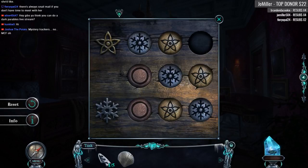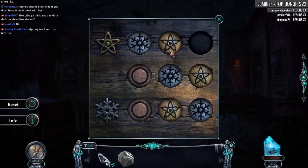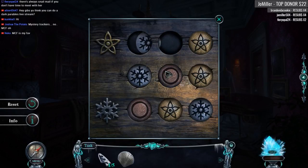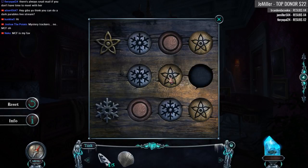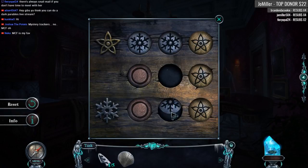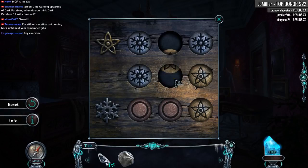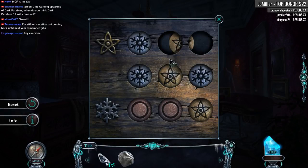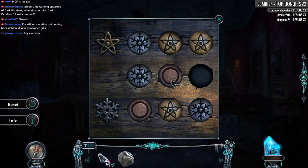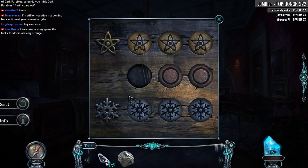So what do we got here — we have ourselves a puzzle. Select the symbol to move it to the empty slot. I feel like we've got to basically move snowflakes up... very limited instructions here. Snowflakes down. And stars up. There we go — very nice controls.